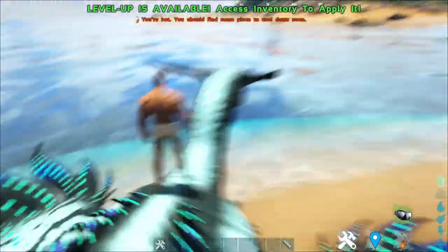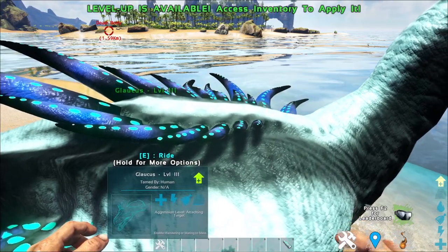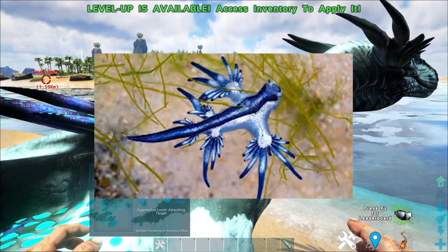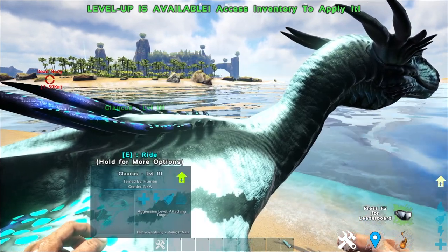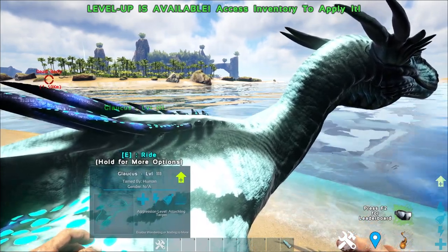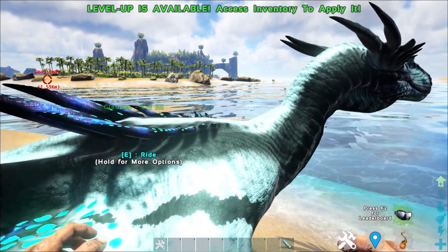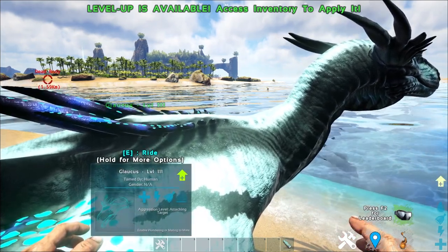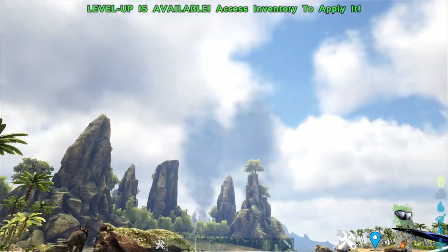So basically, this is the Draconis Glaucus, inspired by a real-life animal called the Glaucus Atlanticus, which I'll put up on the screen now. Yes, it is heavily inspired by this particular sea slug's design. In fact, this sea slug's diet is also this particular creature's diet, and the reason why that creature is venomous is the reason why this dragon is able to use jellyfish-based powers.